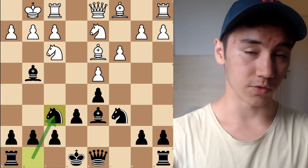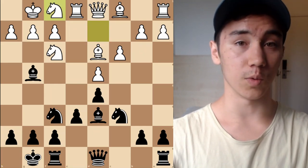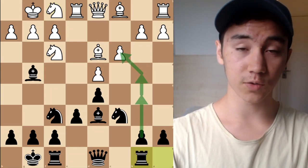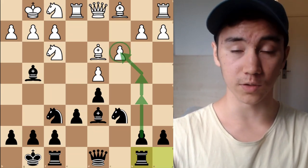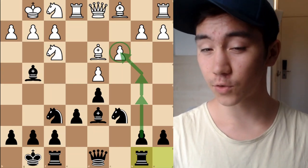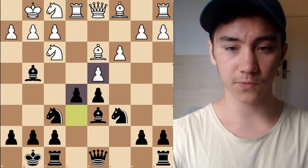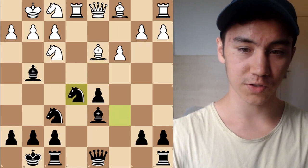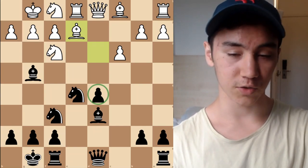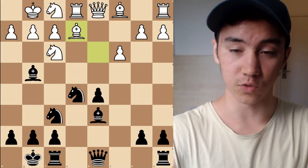However, if you go for Knight F6 instead, this is perfectly playable. A typical plan would be the minority attack with Rook B8, B5, with the goal of eventually playing B4, taking on C3, and creating a backward pawn on C3 that we can use as a long-term weakness to attack. Or the third plan is to play E5 and break in the center. We have to be a little careful about this — if you don't get something concrete out of it, you might end up with an isolated Queen's pawn, which isn't necessarily terrible but I'd want a good reason for giving myself that.